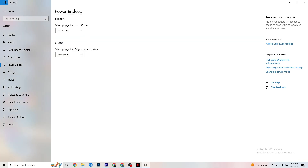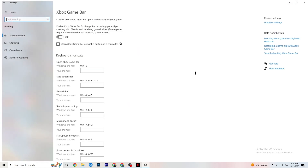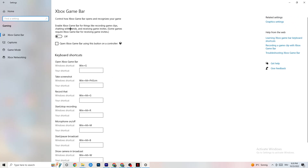Go back to the main Settings and click Gaming. You'll see the Xbox Game Bar — I've turned this off and I want you to turn it off too. The Xbox Game Bar sucks a lot of performance. If it's running in the background all the time, it will cause your game to freeze, especially on low-end PCs. It can crash your game or cause FPS drops, so just turn it off.